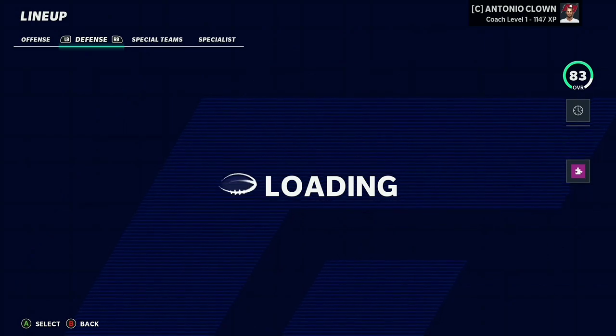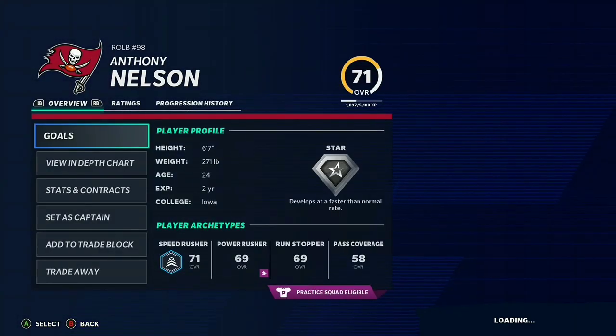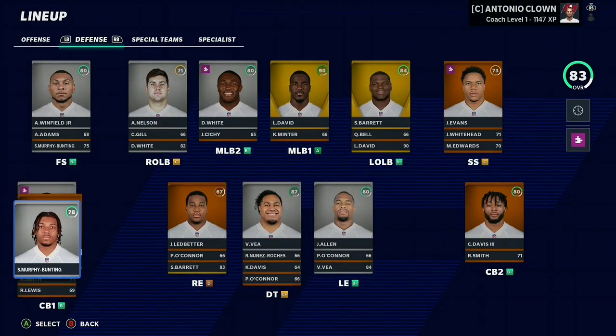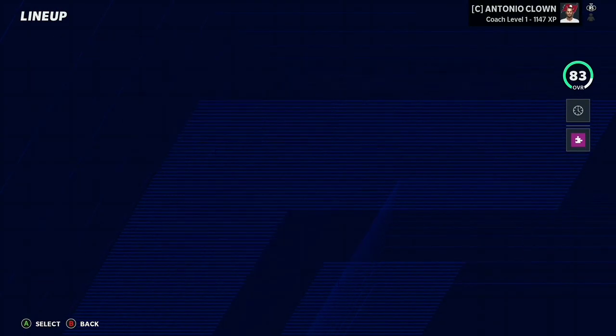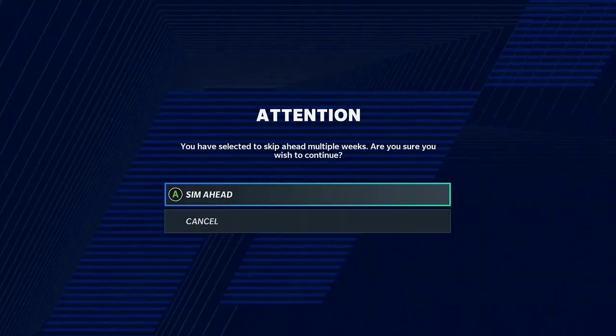Looking into the team to see what we have: offensively all the dev traits look the same. Defensively, outside linebacker Anthony Nelson — I don't know who you are — has star development now, and Sean Murphy Bunting is still star development. Apart from that, everything looks the same. It is time to jump into free agency.